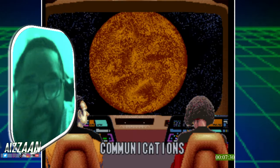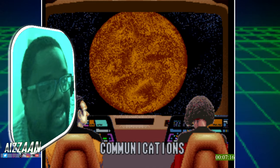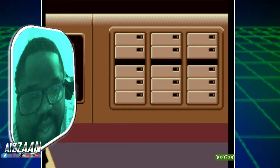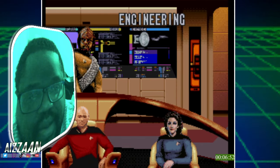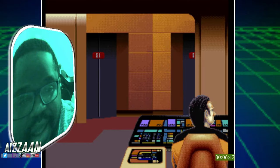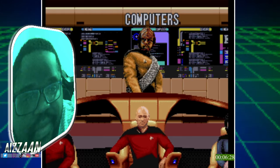Classic music — heard it before it cut off. We got Data and we got an ensign, or someone — I forgot her name. Communications coming in, looking at a planet. Colors are pretty good, I like it so far, feels good. I don't know what to do yet. We got computers, engineering, Troi, sensors — this is actually pretty cool, they tried to incorporate a 3D aspect to it, I can respect that.